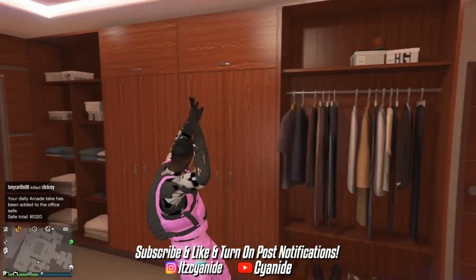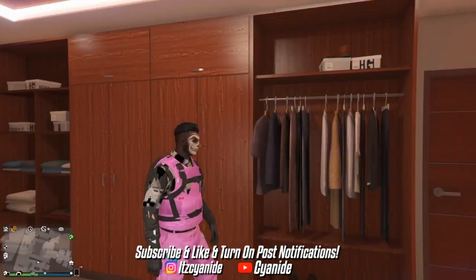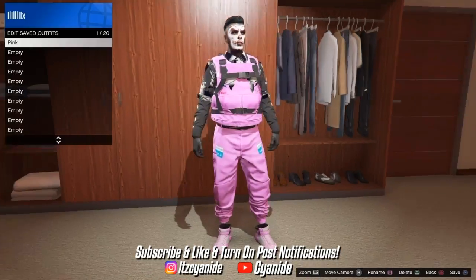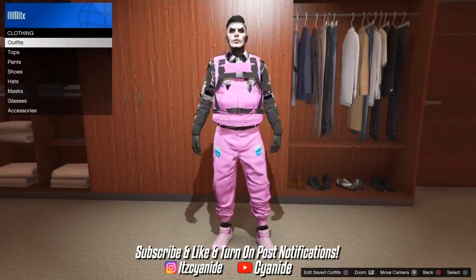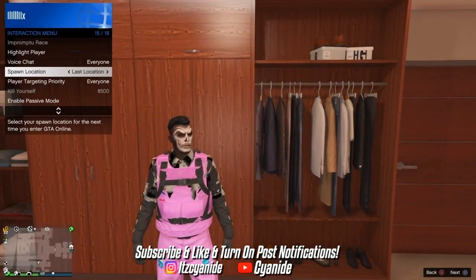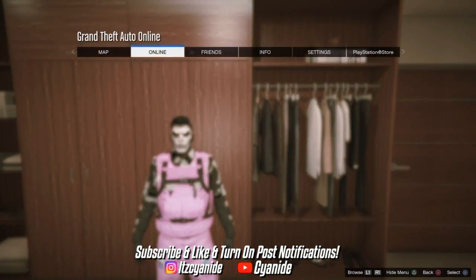First, make your way over to a clothing store, apartment, or anywhere where you can access your saved clothing. From there, delete every single outfit on your saves list. As you can see, I'm going to be equipping the pink joggers before doing this glitch since I'm making a pink outfit. Then open up your interaction menu, set your spawn location to last location.